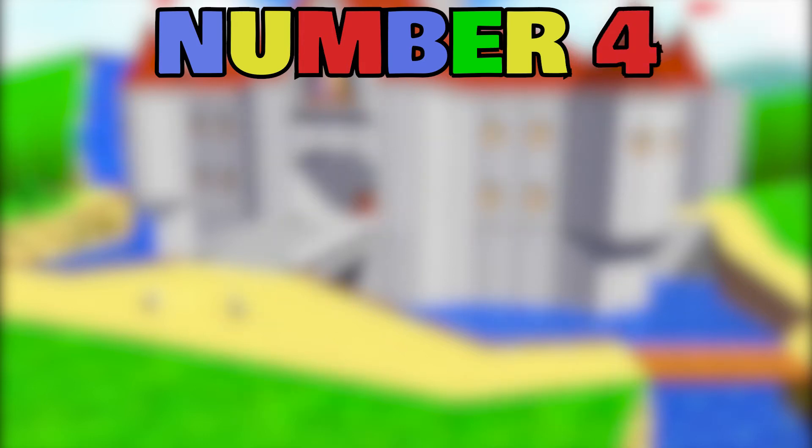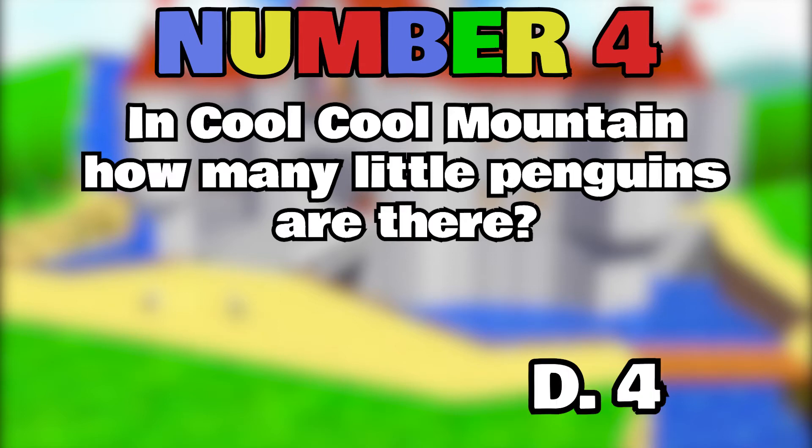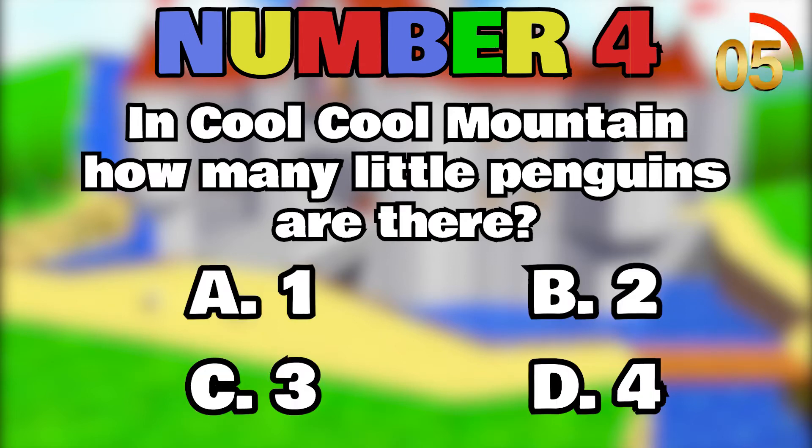Number 4. In Cool Cool Mountain, how many little penguins are there? A. 1, B. 2, C. 3, D. 4.